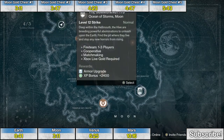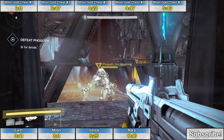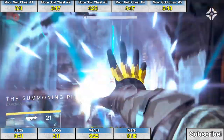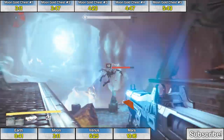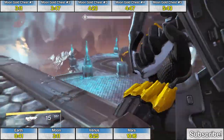The fifth and final golden chest on the Moon is at the very end of the strike mission, the Summoning Pits — very similar to the final golden chest on Earth. It's at the end of the final boss of the planet's final strike mission. When you get to the final boss Phogoth, there's a landing pad with the final golden chest on this platform behind him.